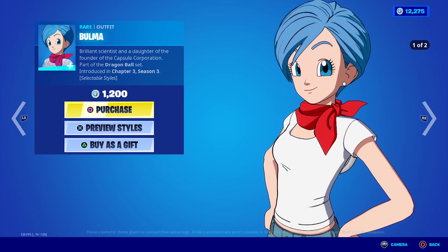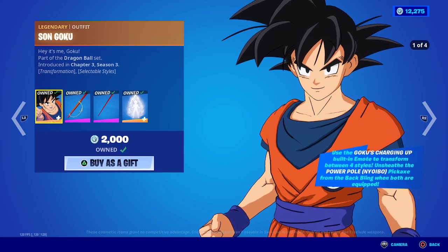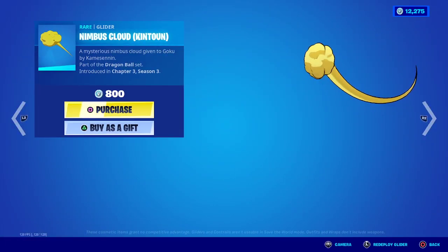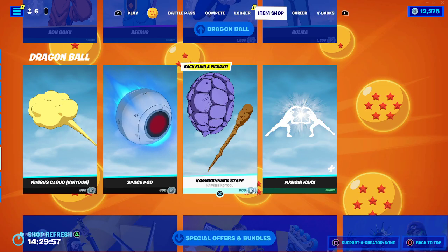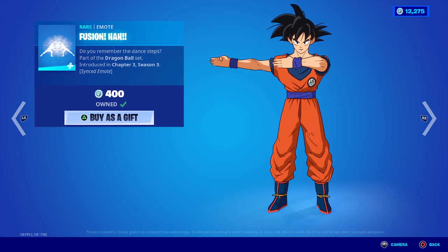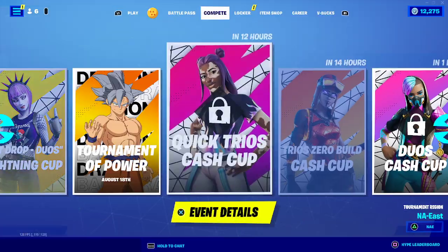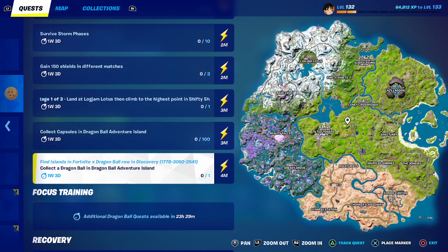Make sure you leave your Epic Games account name down in the comments and let me know what you'd want from the item shop or the brand new Season 4 battle pass coming out soon. Without further ado, let's showcase these brand new quests for the Dragon Ball Power Unleashed free battle pass.